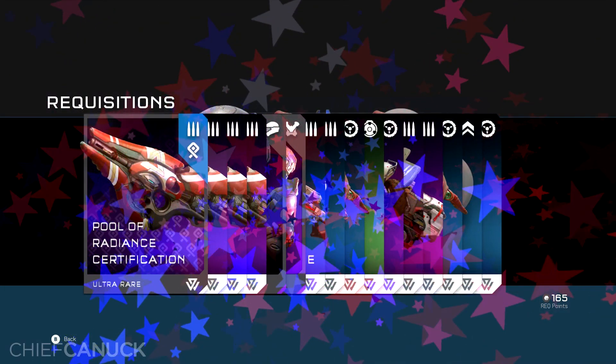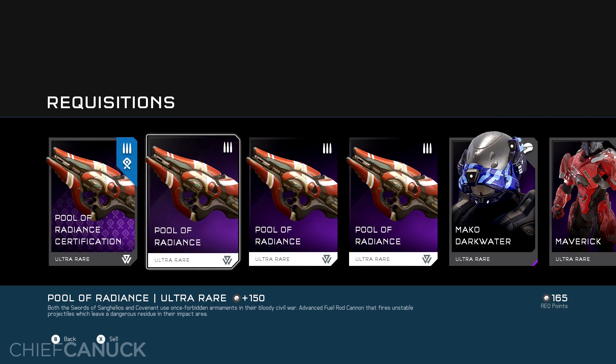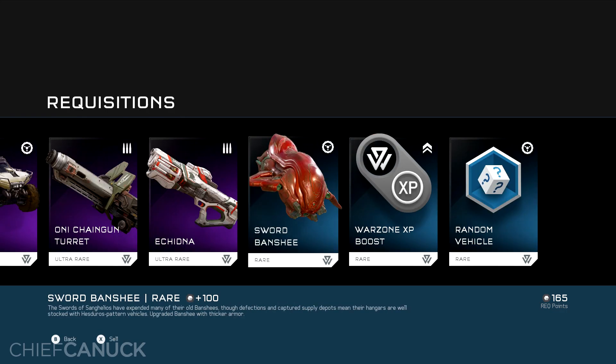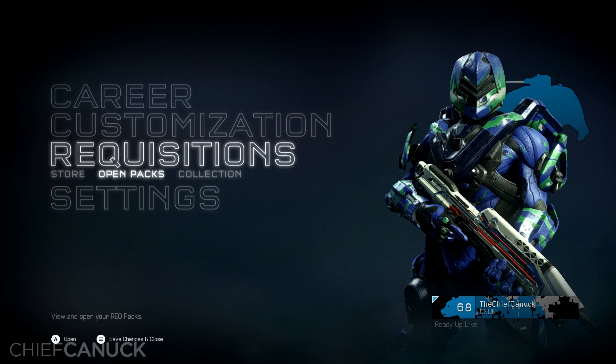And for my last Premium Pack, we have Pool of Radiance, an Ultra Rare Certification. Not bad. It fires unstable projectiles and leaves a dangerous residue in the impact area — that's definitely going to be good for crowd control. It'll be interesting to see how effective that residue is. And we have Mako, Darkwater, and Maverick. My Darkwater set is complete, and Maverick. Not bad.